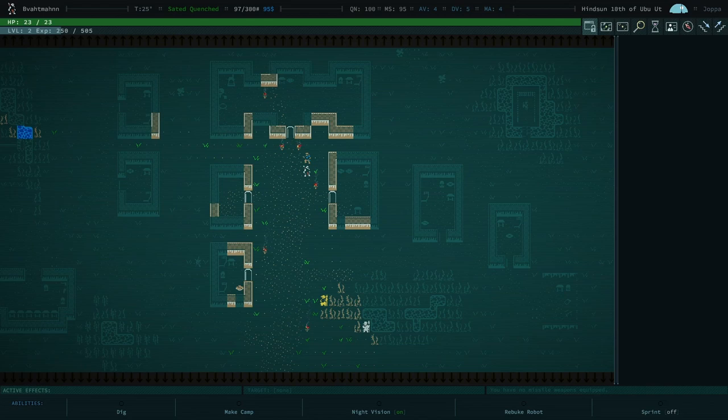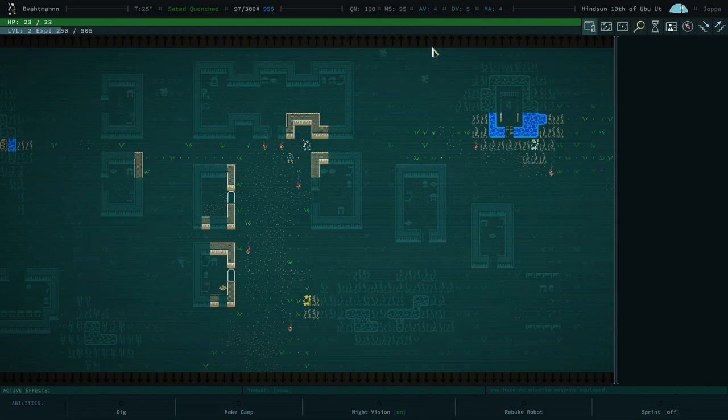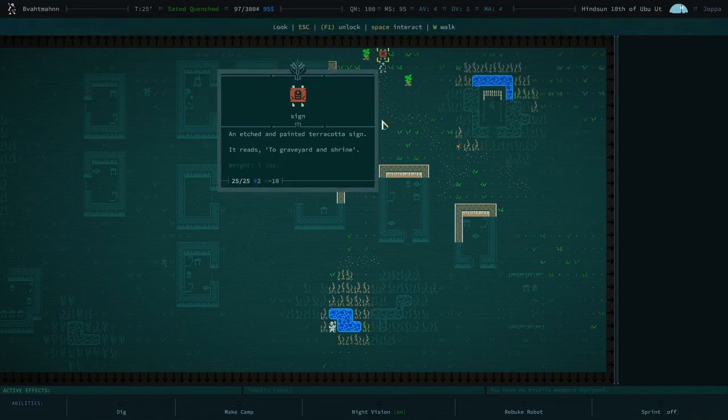This is a minor but beneficial thing — just to check all the boxes. You can use your mouse to navigate. Click on a terrain tile near the top of the screen, and your character will move. You actually found a sign — clicking on it tells your character to look at or interact with it. It reads 'To Graveyard and Shrine,' and we actually want to go there.